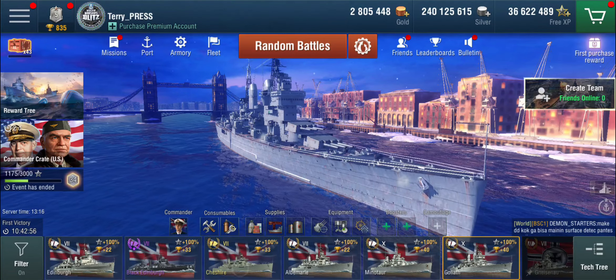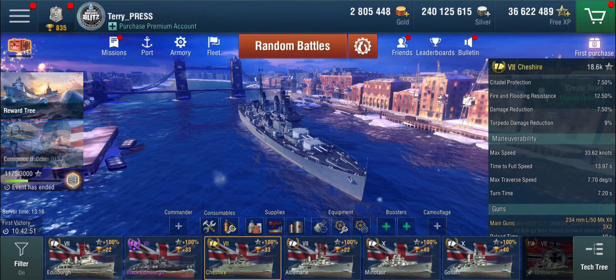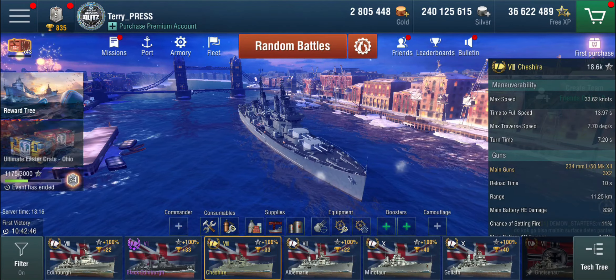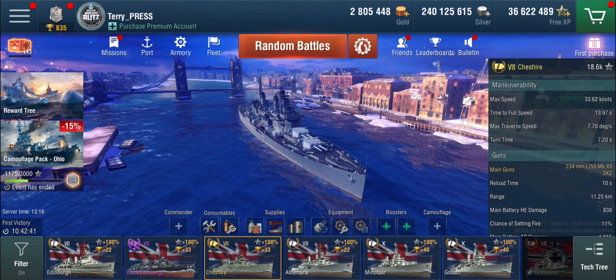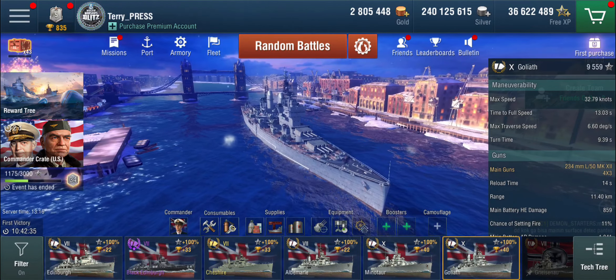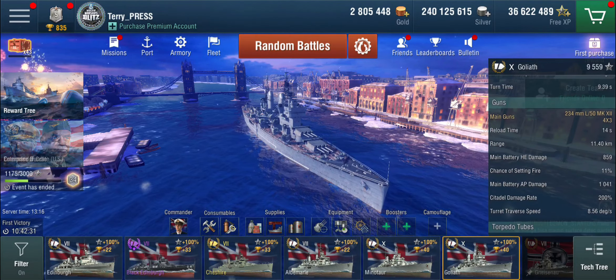Looking at tier 8, the premium Cheshire has the same guns, albeit in different turrets — which makes the Mark 12 twin turret designation a little ridiculous. The Cheshire had a 10-second reload on these guns for six guns, whereas the Goliath has a 14-second reload, which is reasonably long.